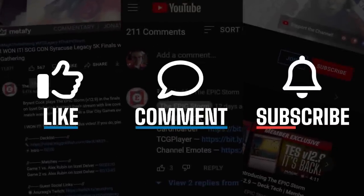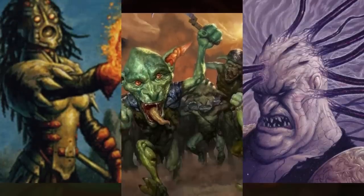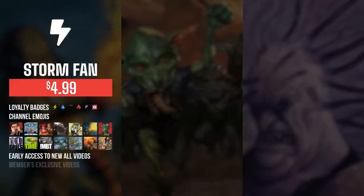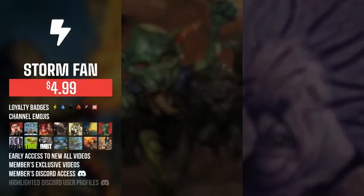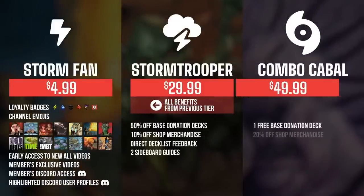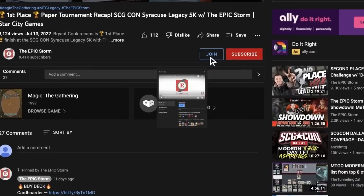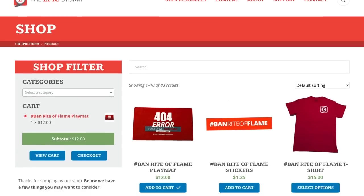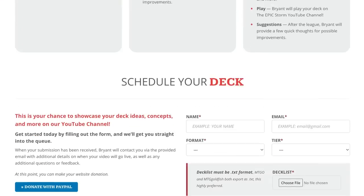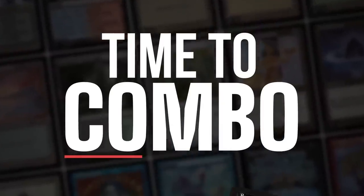If you enjoyed this video, make sure to leave a like, comment, and subscribe. You can support the channel by becoming a member — perks include badges, emotes, early video access, exclusive members-only content, and Discord access. Higher tiers offer shop discounts, sideboard guides, and free donation decks. We also have the epicstorm.com shop and donation deck submissions.